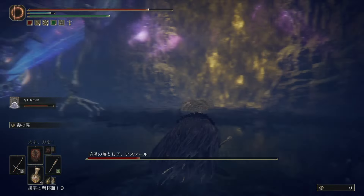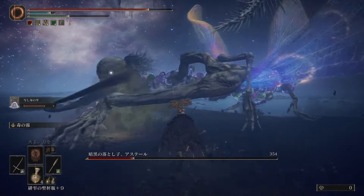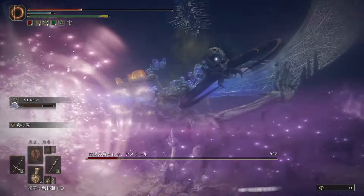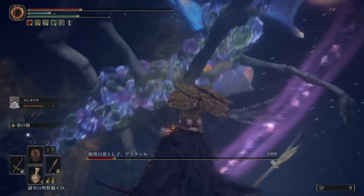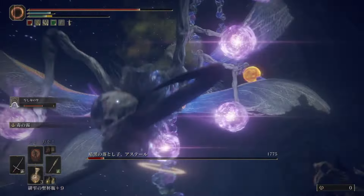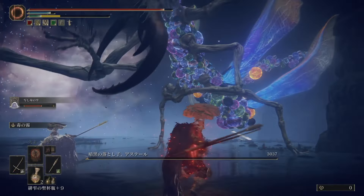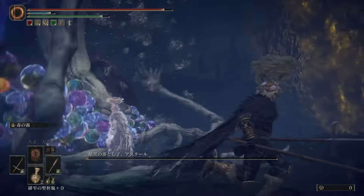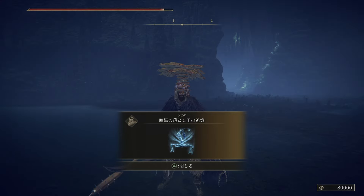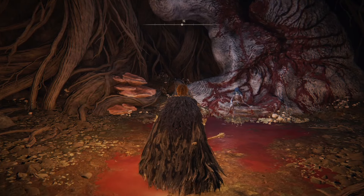One thing I was not expecting about using the Mimic Tear was how tanky it was - it feels more tanky than I am. It's got more HP, more resistances. For big bosses I usually like to fight without targeting, but with this boss the targeting helped, just because it's difficult to get close or to hit the boss - the head is moving around a lot, keeps going up in the air. Lots of gravity attacks, kind of a Bloodborne feel to this boss. But we got him down, and by beating this boss we can go to that elevated place, Liurnia Lake.